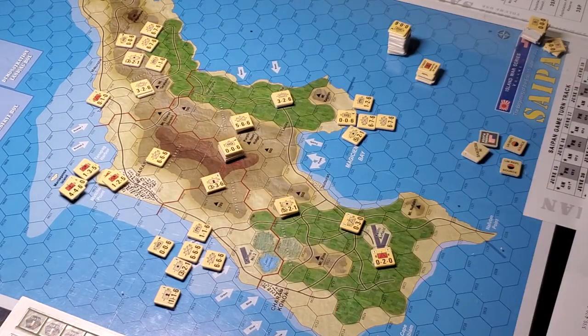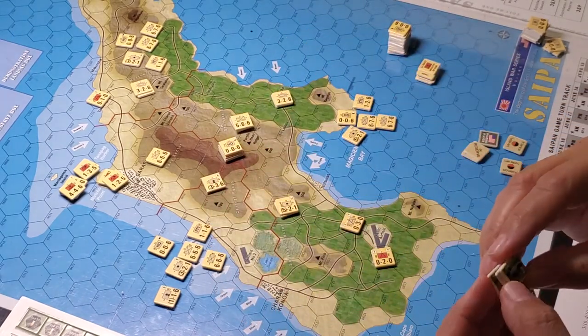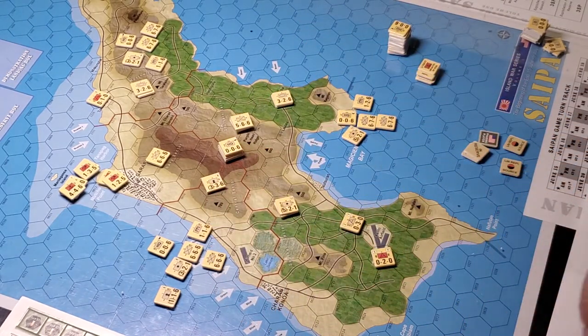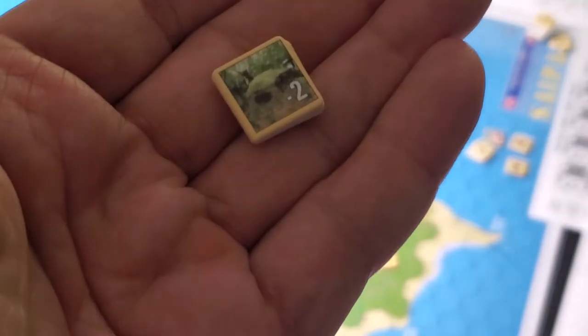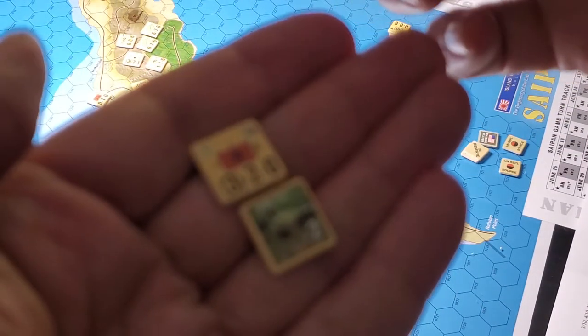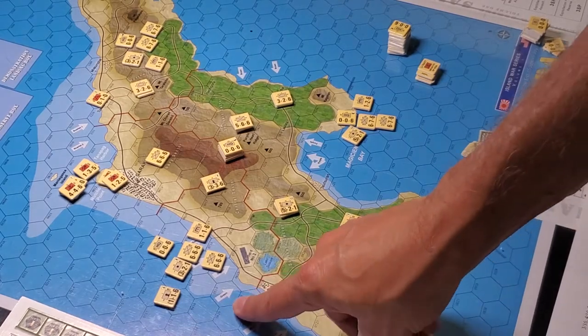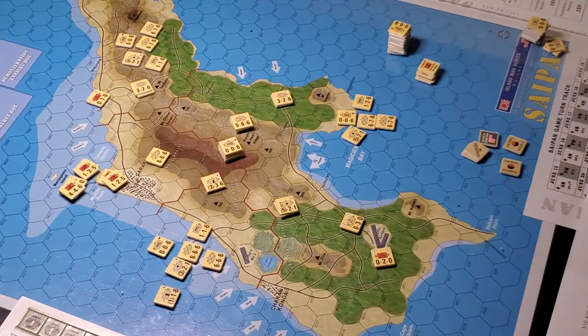I haven't got all the fortifications laid out yet — I've got to place all those. Here's a level 2 coastal defence location. Landings have to come in at the designated beaches, which are marked by these arrows. And then there's a landing planning box over on a chart to the right.